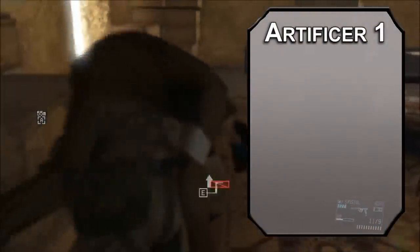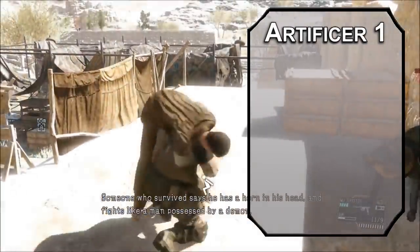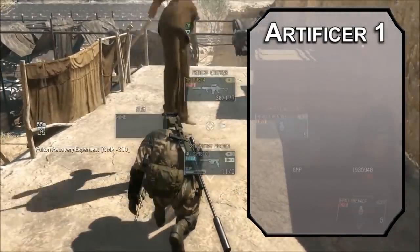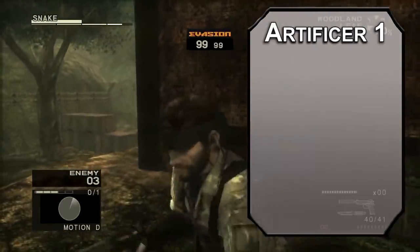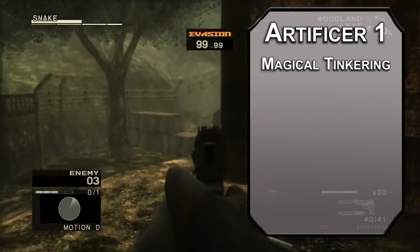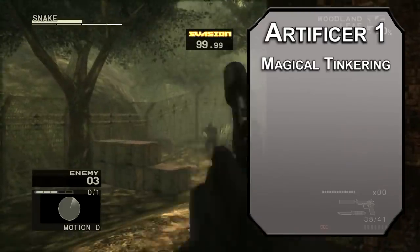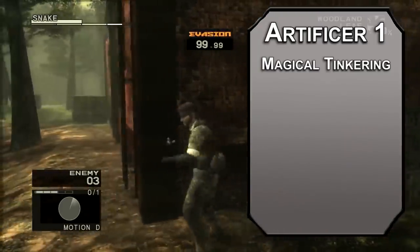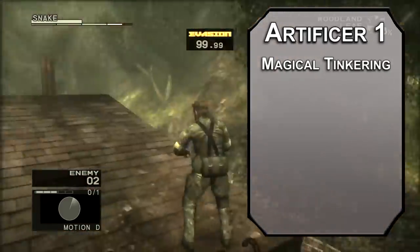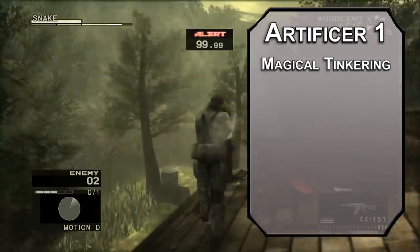We're going to bounce over to Artificer now. This is our first time using the new Artificer, which is probably going to make the jump from Unearthed Arcana to officially released material next month. You get Magical Tinkering, letting you make a tiny object glow, emit a 6-second message, make some noise or stink, or have some sort of image — a picture or 25 words or less. This could be great fun for distracting guards while you sneak up behind them and get your CQC on. This is a quirky class that requires tool proficiency, which I kind of like for Snake — he doesn't do magic, he uses gadgets.